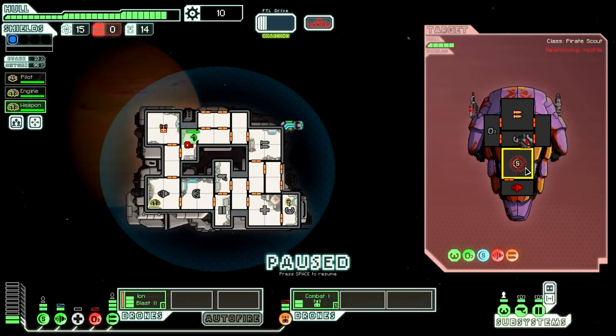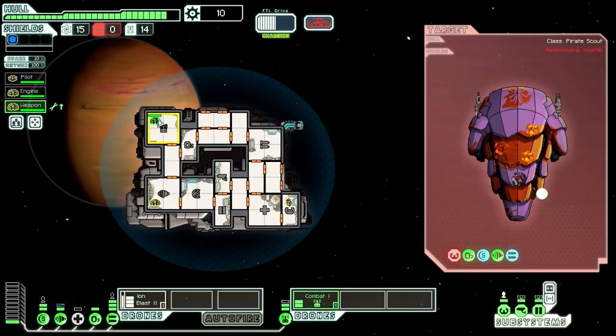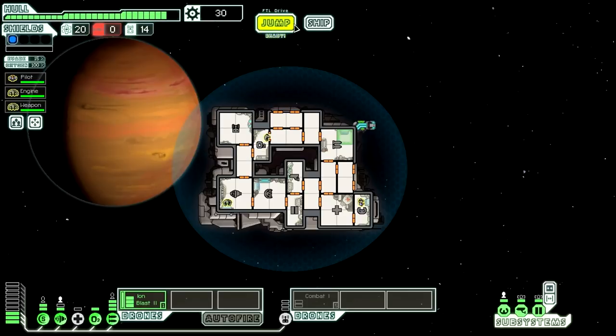Instead, we can just worry about keeping their shields and weapons down and getting our oxygen back up so we don't end up in an awful tailspin like happened last time. I really need to continue firing faster — I should basically program two Ion Blasts at the same time, like whenever I fire one, program another one immediately after. And we're going to win here as soon as this next beam drone hits — which it did — and we've already fixed everything up, so we're good to go. That could have gone a lot worse. We got five fuel and 20 scrap, which is a pretty sweet payout just to start with.